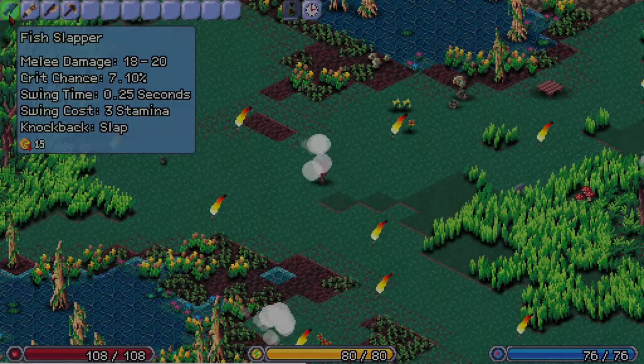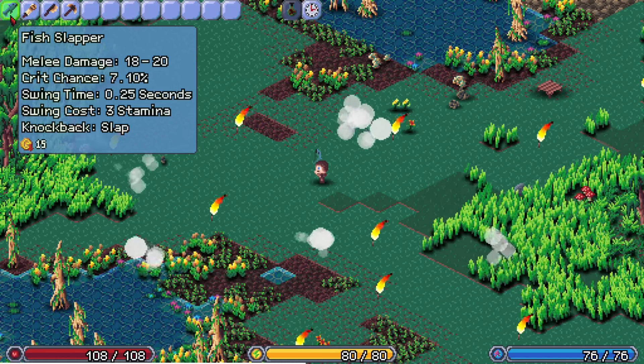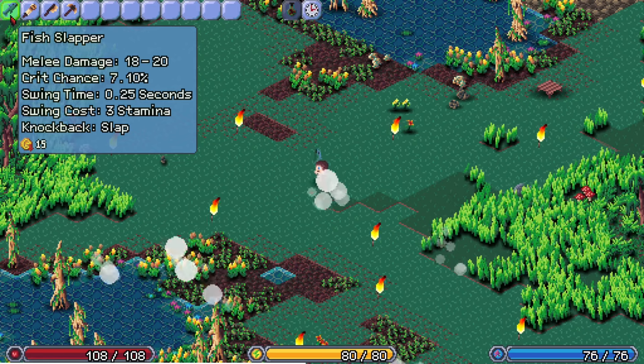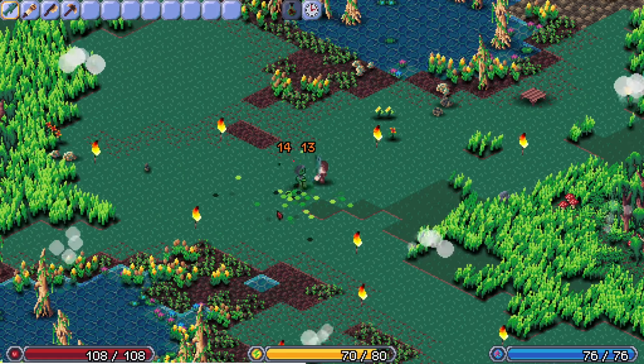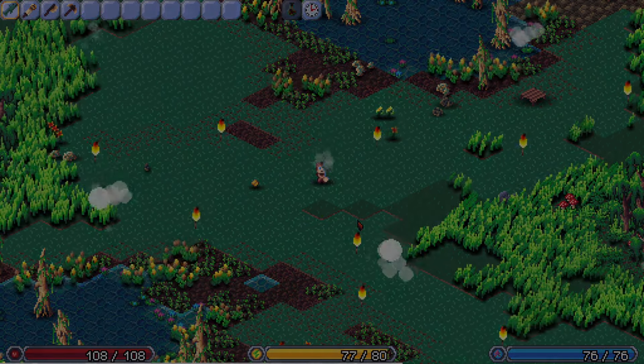The first new item I'll talk about is the Fish Slapper. It's just a giant fish that you can slap things with. I mean, who doesn't want to slap things with a fish? Let's see it in action. It works pretty well. I like it.